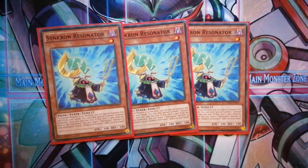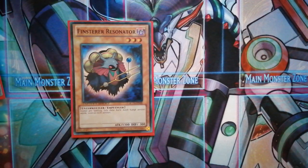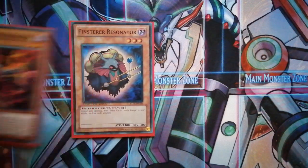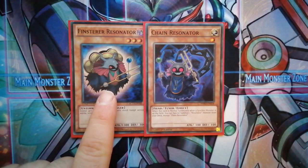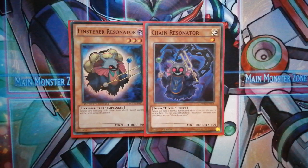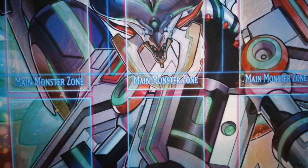The next card is three Synchron Resonator. If there is a synchro monster on the field he can special summon himself, and if he's used or sent to the graveyard you can search one of your red resonators from the graveyard back to your hand. Working in conjunction with him is Stark Resonator. You only want to run one because you're going to search it with Red or Crimson, go into Red Nova, and the other card you search is probably Chain or Synchron — whatever level one you want. The four and one make the level five. His effect is he can't be destroyed once per turn, so if you draw him you can throw him down with 1300 attack. Chain Resonator: if there's a synchro monster on the field you can normally summon him and then special summon another resonator from the deck.